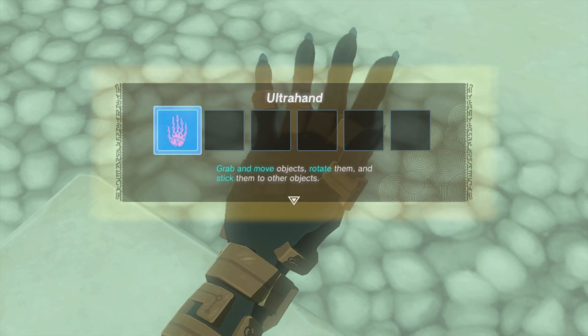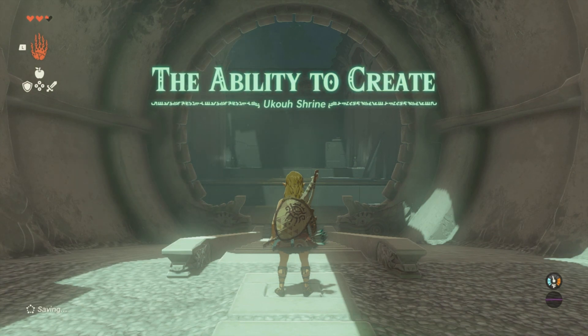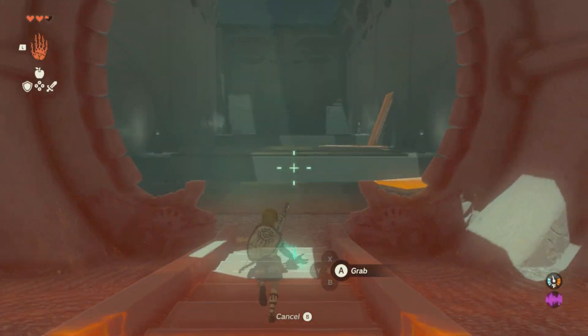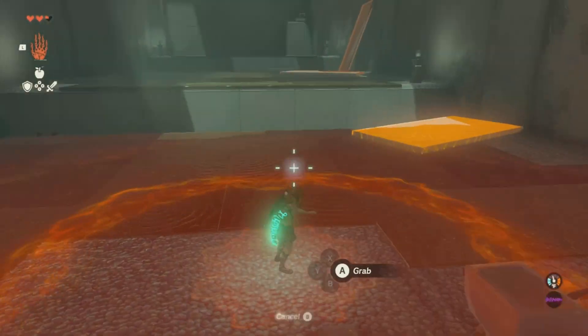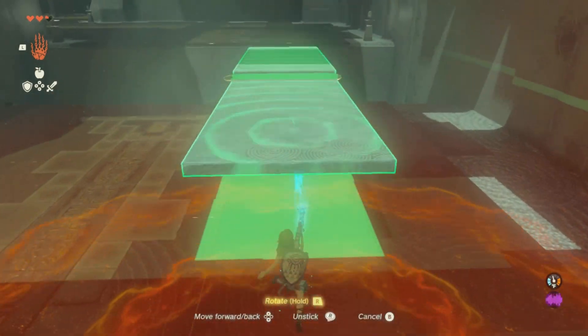It's gonna be called the Ultra Hand, and this is gonna be an ability that you can use to stick things together, create things, spin things around — it's a whole lot of fun. Now, first thing first, we need to get across this chasm.